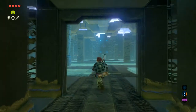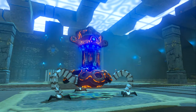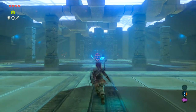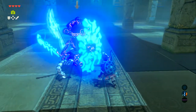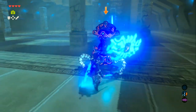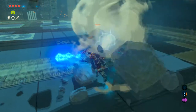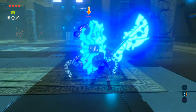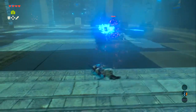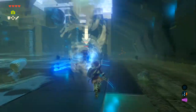Good thing we have guardian weapons for this. It's a Major Test of Strength — could be tough. Switching to one of the guardian swords. You can bat the guardian's beams back at it and use perfect dodge. If the guardian uses the sword, perfect dodge to the side. For the axe attack, you want to backflip.